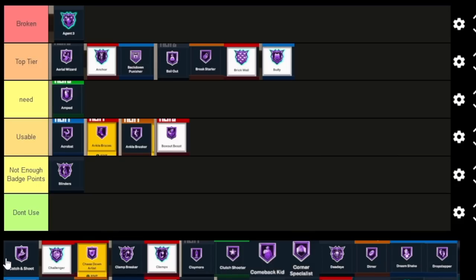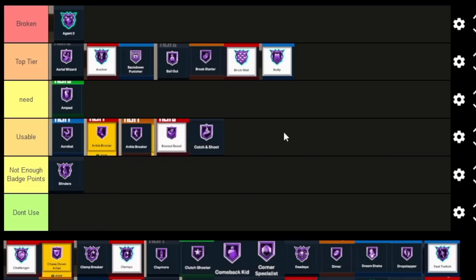Catch and Shoot is very build specific. There are some badges so build specific that at the same time, you still have to green — this is not a game where helping you green makes that big of a difference for only certain badges. I'm gonna say it's a Usable badge because for certain play styles that spot up it's helpful, but if you're not greening even with Catch and Shoot, what do you have it on for? It's just Usable.